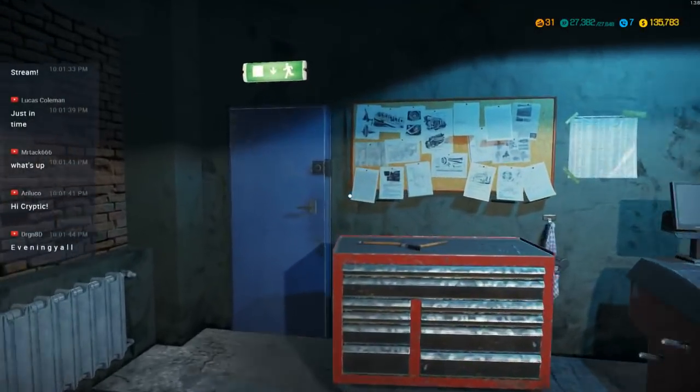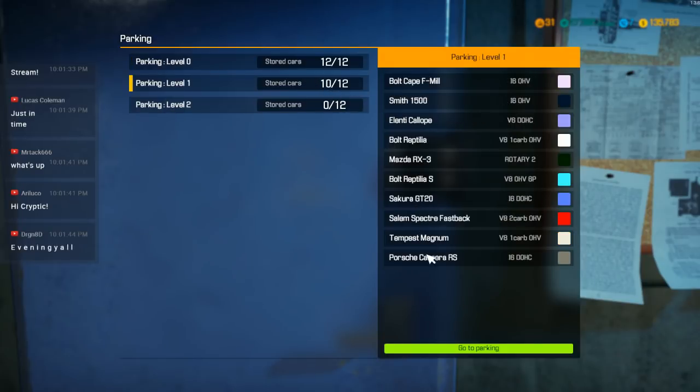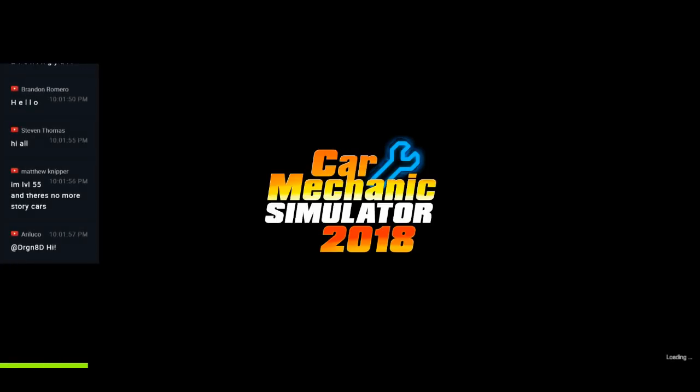I downloaded the mod for the Porsche Carrera — it's a 1973 Porsche Carrera — and I thought that would be a really cool thing to rebuild on the stream, in part because it looks pretty sweet. So it's the Porsche Carrera RS; we'll grab it from the parking garage. Hello to everyone who's here in the chat already.